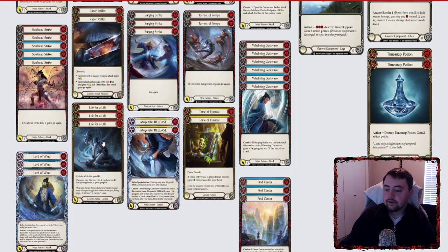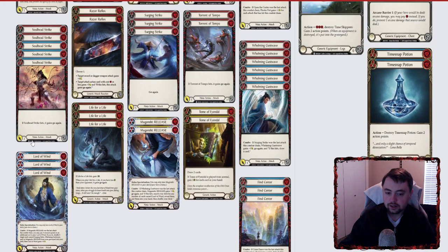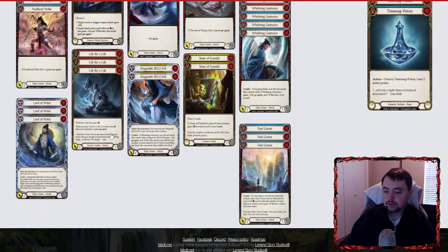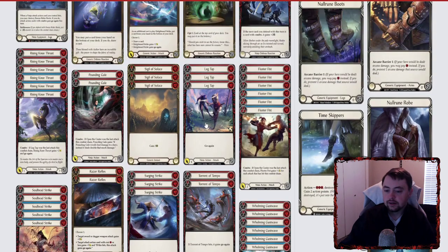Life for Life — I chose this over Scar for Scar. I know it costs one and that's kind of the takeaway, but if it hits you gain a life, which is really nice, and if you have less life than your opponent it gains go again, similar to how Scar for Scar works. But that one life gain is just worth it to me, so I put that in over Scar for Scar — though you could use Scar for Scar if you don't have that. For blues, I'm running 18 blues: three Whelming Gust Ways, three Fine Centers — you can honestly run any two-power attack or three-block blue. Lord of Wind, Soul Bead Strike, Fluster Fist, and Rise and Knee Thrust. So 18 blues in total.